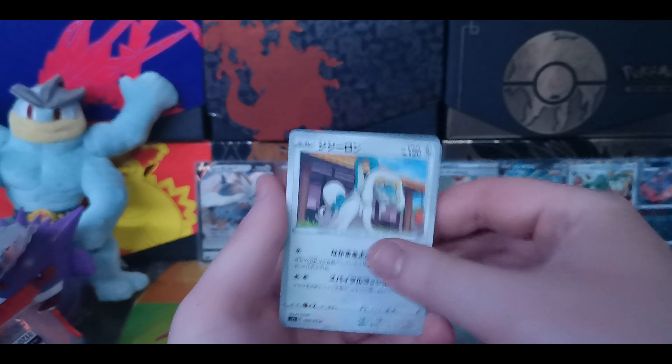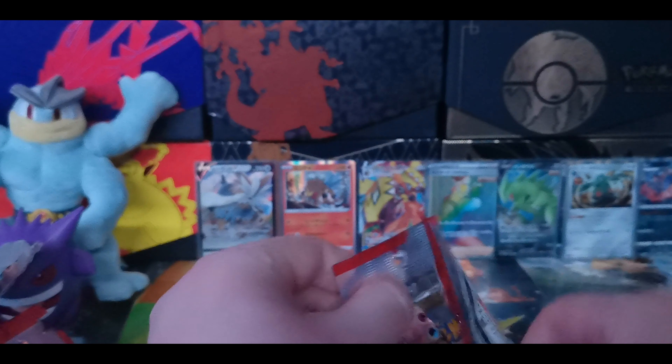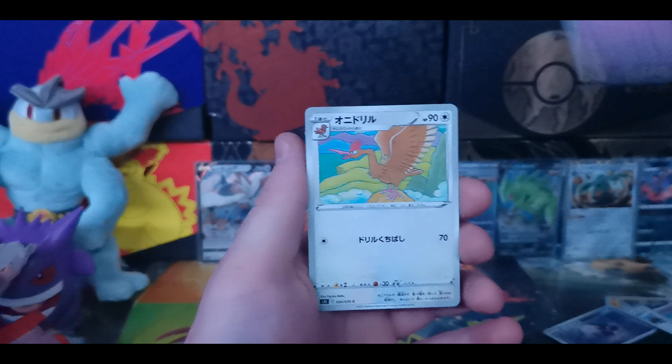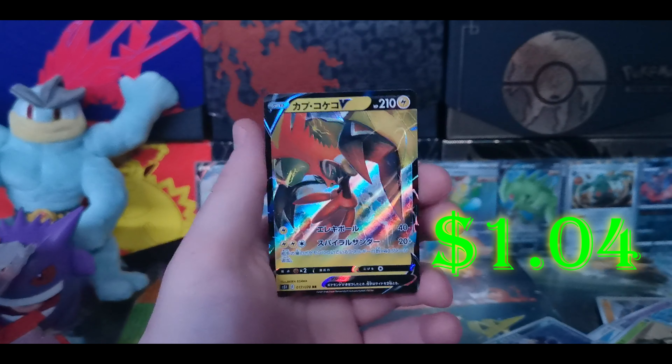We got a Piece of Rope, Mawile, Lickitung, Murkrow, and a Drampa. Oh my god, I hate that Pokemon so much. Next pack - Stonjourner, Espurr, Ferroseed, Cacnea, and we got Tapu Koko again. Love to see him. Love to hate him.